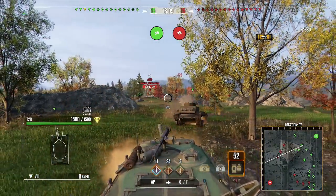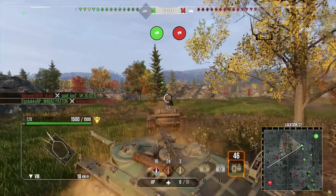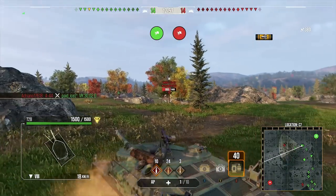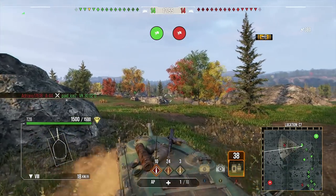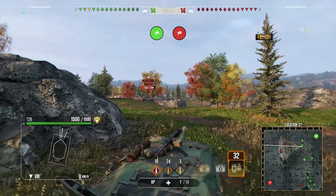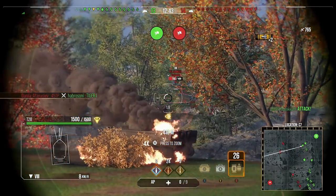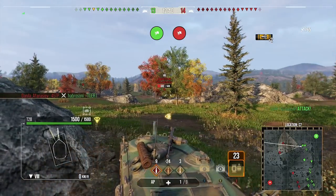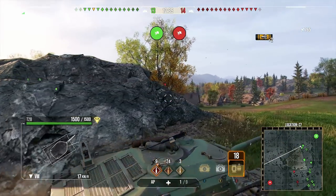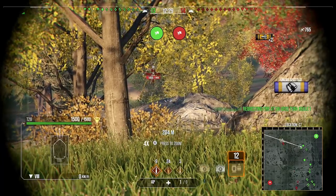We land a successful hit on the Progetto — that's what I mean about the reload, we're doing 400 damage every single shot. If you can find yourself up against multiple opponents this tank does quite well. I'm not saying if they get around the side of you it'll go great — it is a non-turreted tank destroyer after all — but if you manage to keep them in front of you, the results become insane. We've only got a few teammates on this side.